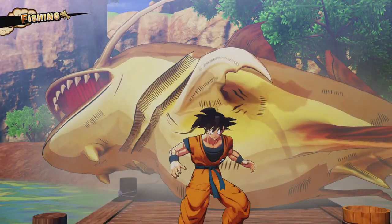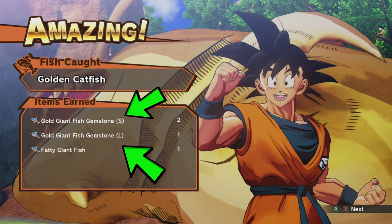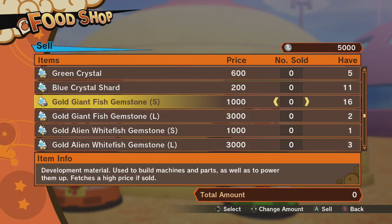I'm catching the gold one right now — and there we go, I got the Gemstone Small and L. Keep in mind, if you need bait it's always right around where you fish. The small gemstone will sell for 1000 and the large gemstone will sell for 3000.